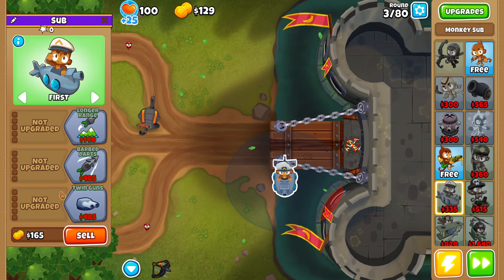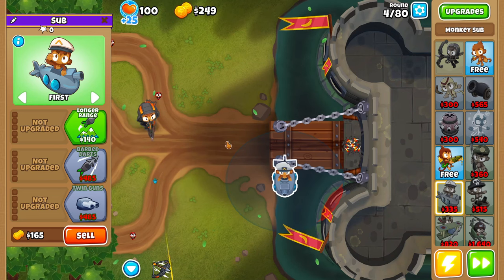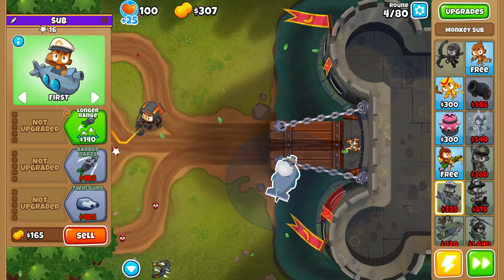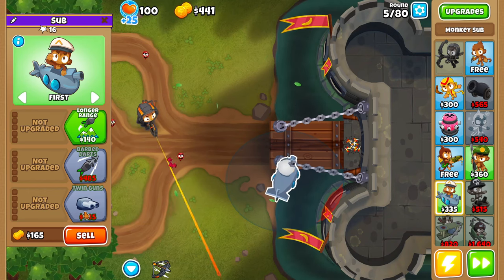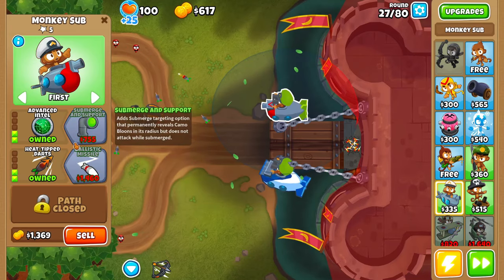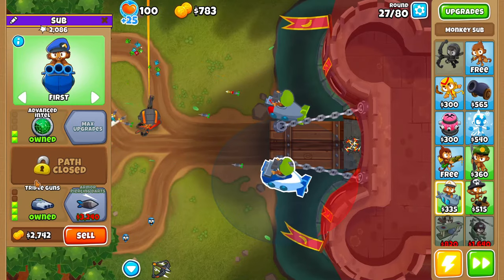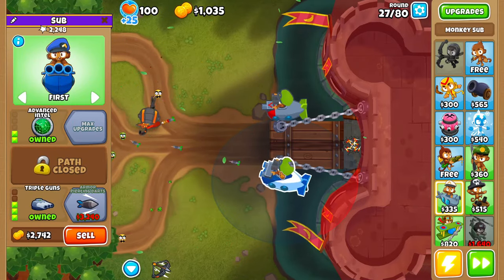We're going to save up for a 2-0-3 Submarine — grab twin guns and whatnot. Actually, we're going to grab a 2-0-3 Sub. Then once you're able to get that 2-0-3 Sub, we're also going to grab a 2-2-0 Sub. But we do want to save up for a 2-0-4 Sub on our first Sub.